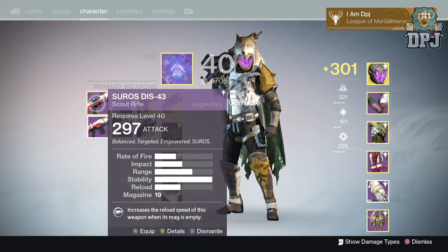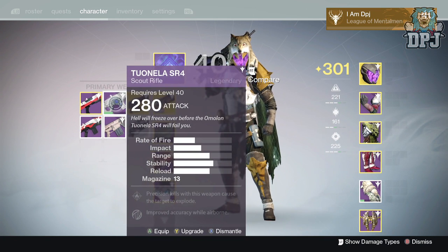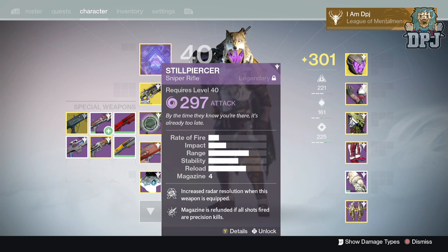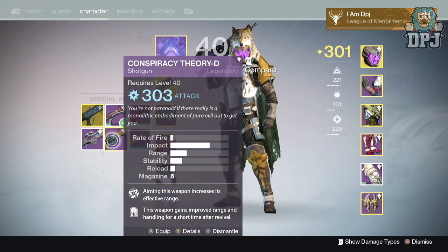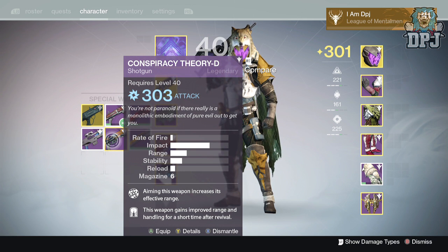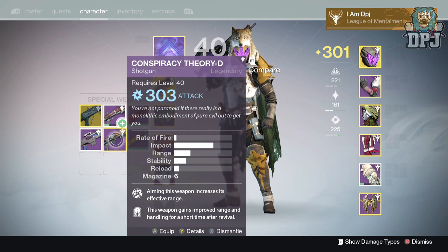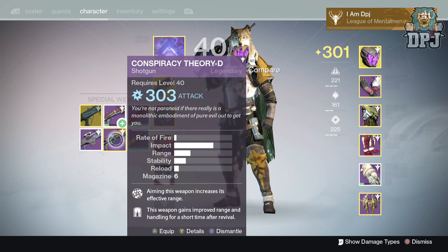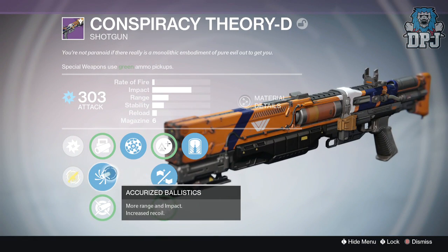My Suros DIS-43 absolutely murders. I've got one here I'm going to level up and try out. Tuanella SR4 — a modern scout rifle, not too bad whatsoever. The Steel Piercer is a Hunter-exclusive sniper — you hunters know this thing works. Its perks aren't that great but it absolutely works. For a shotgun I switch to the Conspiracy Theory D. It's got range — it will hit you across the map. If you play PvP you've probably been on the receiving end of this thing.